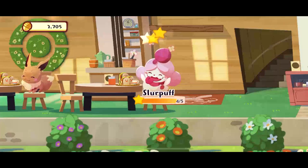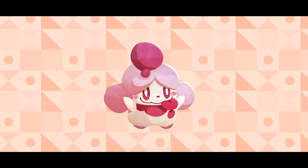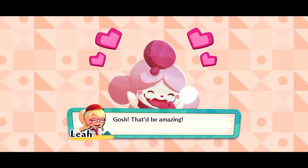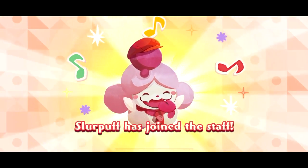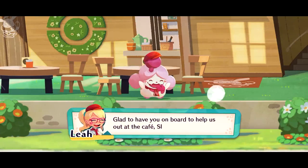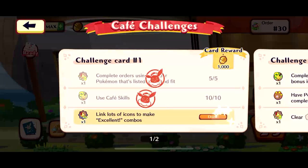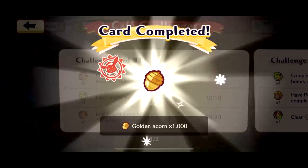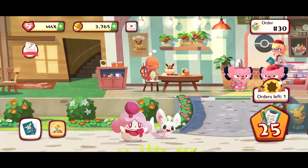I'd describe Pokemon Cafe Mix as sort of an easier version of Candy Crush. Essentially the Pokemon are the customers, and the more orders you complete with the same Pokemon, eventually they'll join your staff and help you out as playable characters. You can tell how close you are to those Pokemon being staffed by the star indicator above them. Each level is an order you're completing, and with each level you choose a Pokemon leader who has a unique skill and specialty to help you complete the specific objectives.